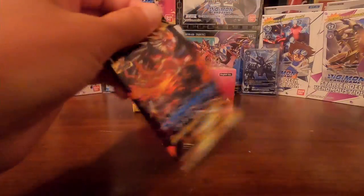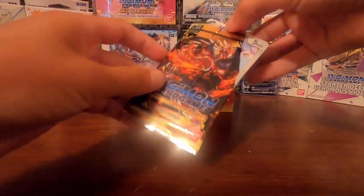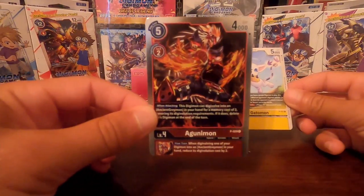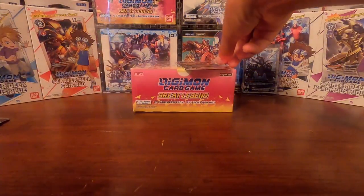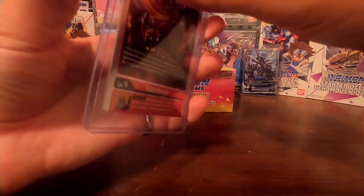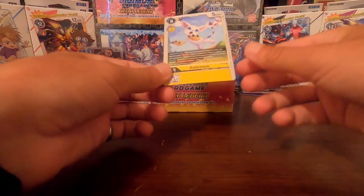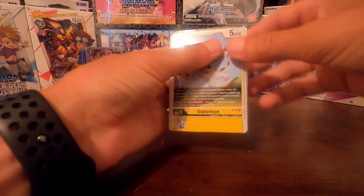And now for the power-up pack. There'll be two cards in this pack. We got a Gautomon and Aguniman. That's the card I was hoping for out of this pack right here — big fan of the Aguniman. Make sure you get these sleeved up before we move on to the actual box. It is a promo so it'll be good to add to the collection.